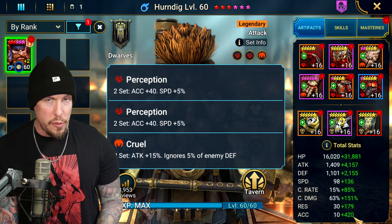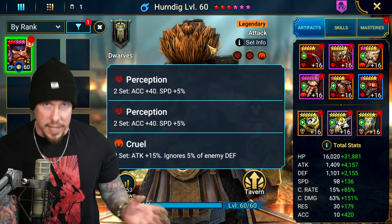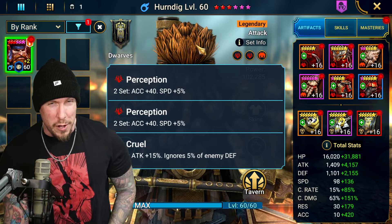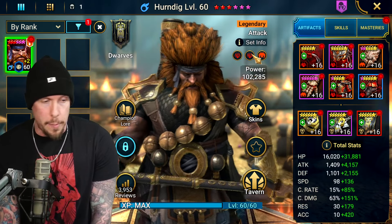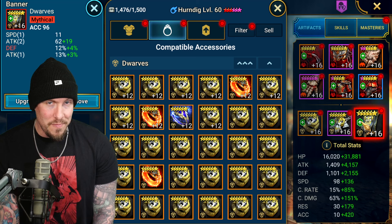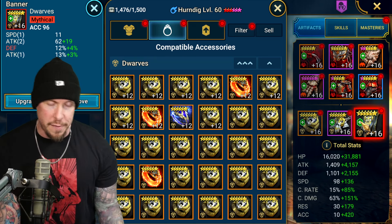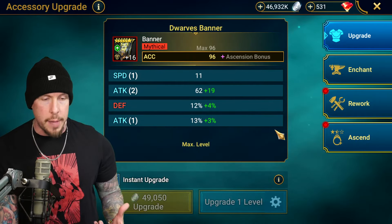With 430 accuracy we can get it up further with masteries. For endgame use, I'm aiming for at least 400 accuracy on debuffers generally, maybe even 500 depending on the area. We could stand for even more on this build — hence the double Perception, and I could probably get away with triple. Stat priorities on Herndig are speed and accuracy, then crit rate and crit damage tied as top priorities, followed by attack for more damage and then survivability.